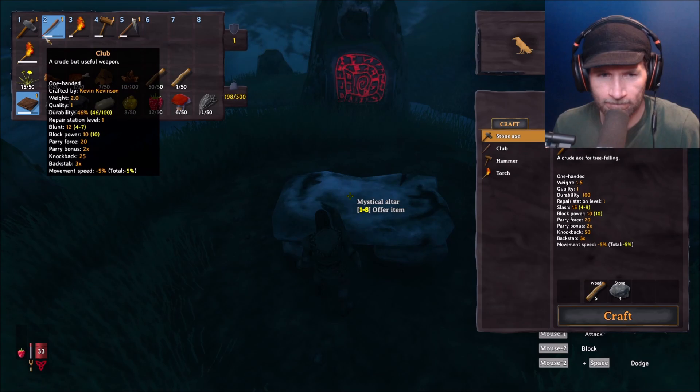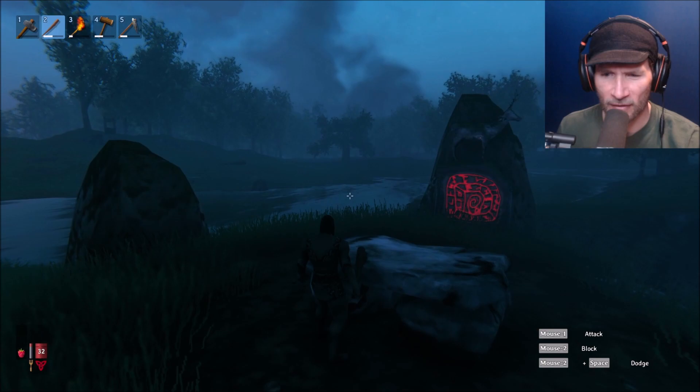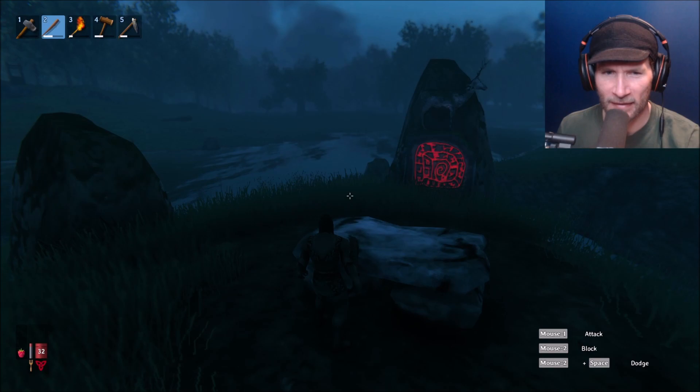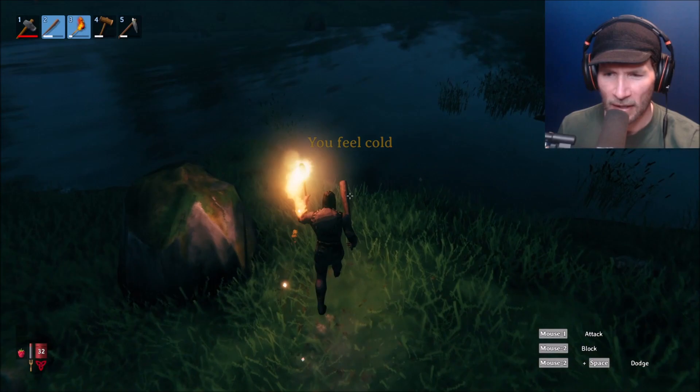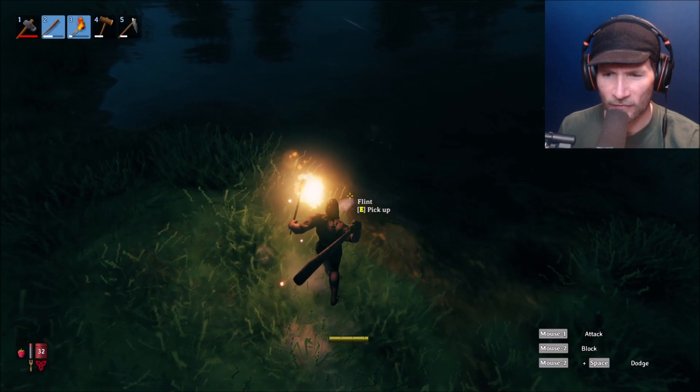And an axe that's almost broken, so we've got some stuff. It's getting dark too — I didn't even think about that. How do I explore when it's dark? I mean, I guess I have a torch. We're gonna grab the torch, keep trying to go north, and see if we find anything interesting. I need more stones, I need some good stuff, I need some flint.